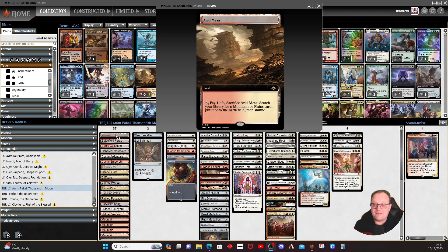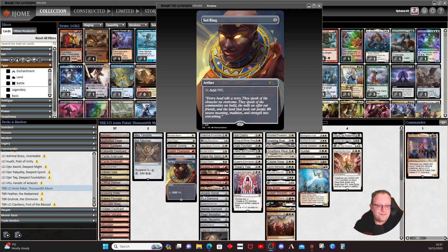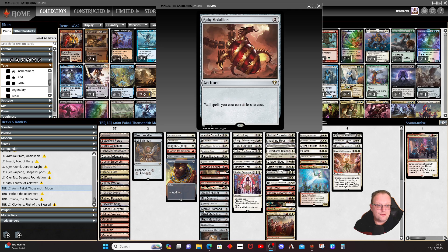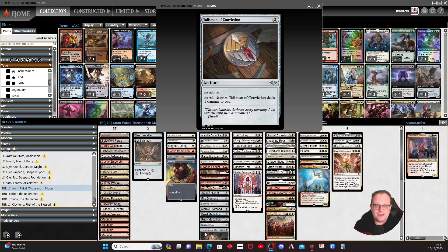The one card you can take out of the mana base and replace with a basic is Arid Mesa — if you own it, great; if not, just put another Plains in. Trust me, Plains is where we're going with this deck — there's a lot of white. Mana-wise: Mox Tantalite, Sol Talisman, Sol Ring, a signet, Fire Diamond, Marble Diamond, the medallions, and Talisman of Conviction.